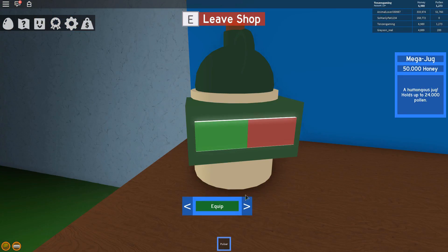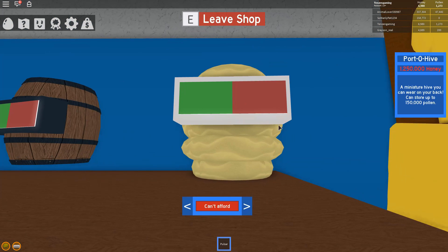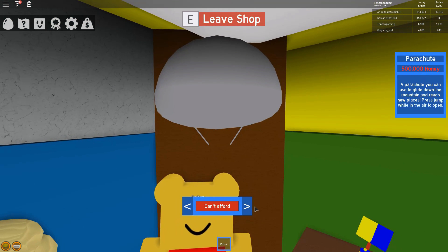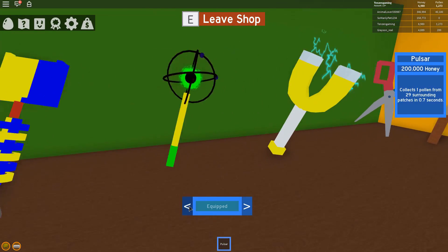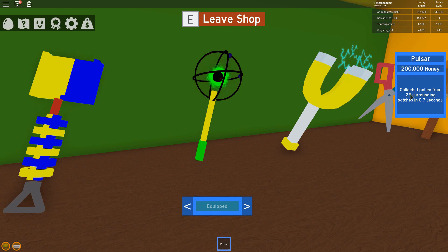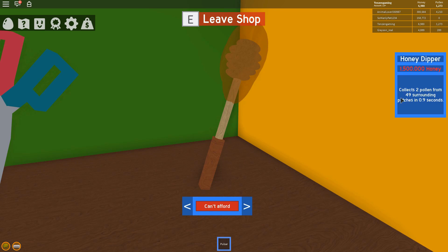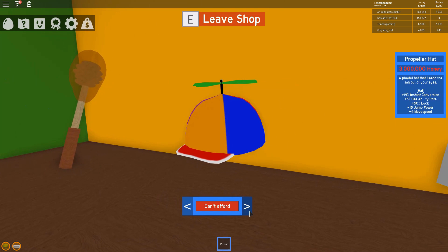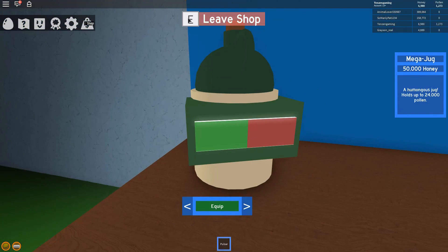In this store up here, the only thing we have left to buy for bags is the portal hive — we need the parachute, which we don't have yet. I was looking at the difference between the pulser at 200,000, which collects 4 pollen from nine surrounding patches in half a second, versus this one — 2 pollen from 49, that's 98 pollen in just under a second. I really want the hat but it's 3 million.